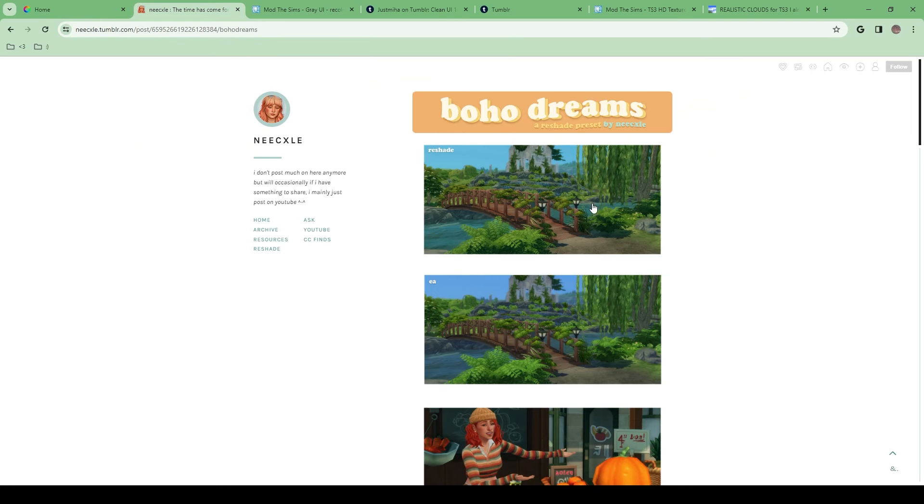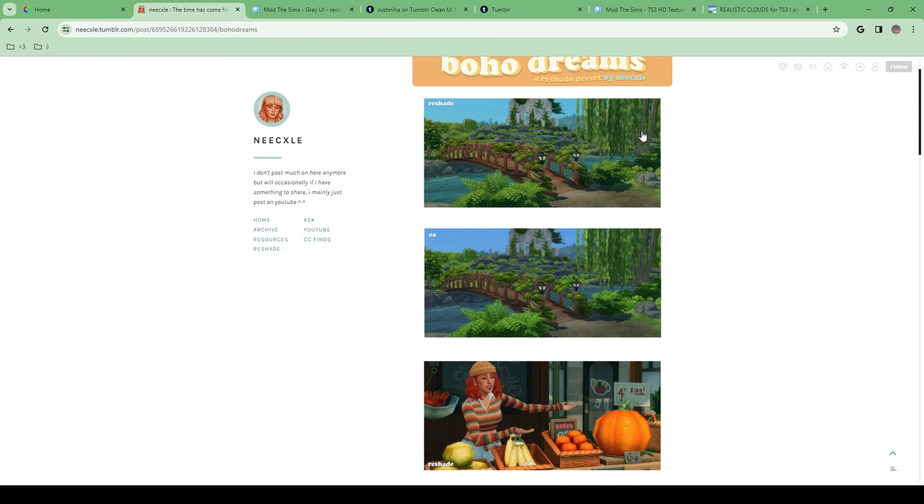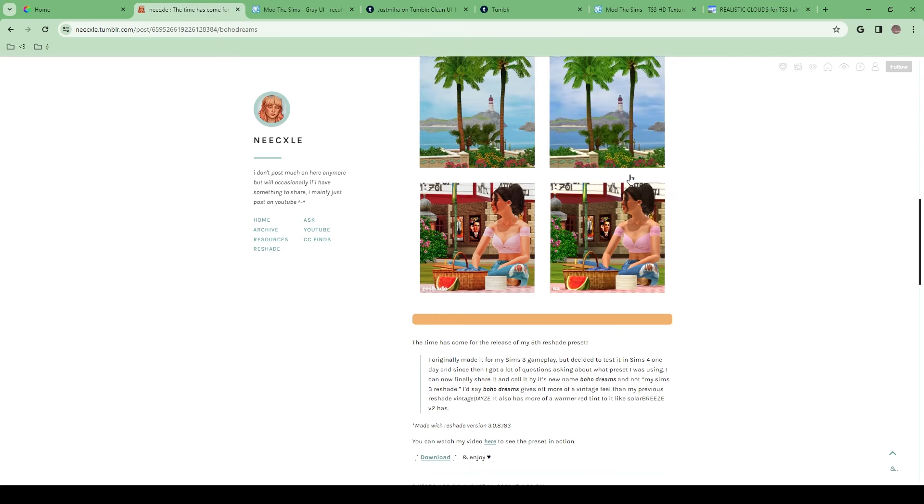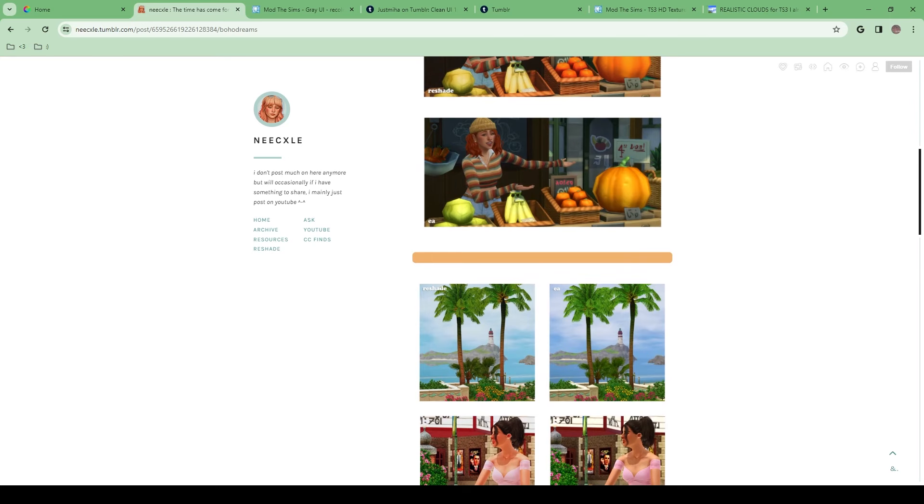I will show you which preset I use in my game. I use the Boho Dreams preset by Mixel — I don't know if I'm saying that right, so I apologize. I use this preset in my game and I think it makes my game look so vibrant. It gives it a lot of nice colors and kind of a warmish tone, but also mutes it at the same time. I just feel like it makes my game look so wonderful. Let's head into my game so I can show you guys what it looks like.